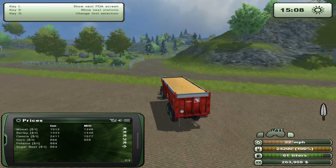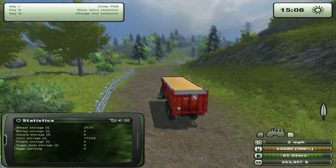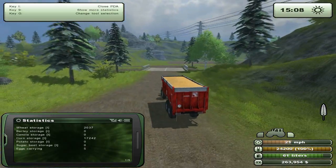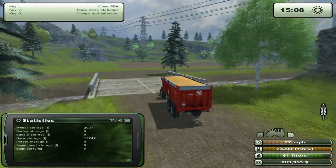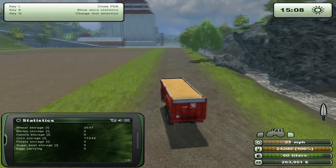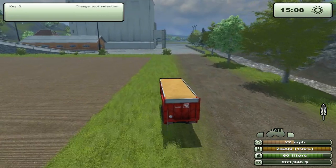Let's go ahead and sell this wheat, which will give us a fair amount more money. I'm going to sell the corn as well, which would give me another $17,000. Once we buy the harvester we'll end the episode, and I'll go ahead and do some other missions so I can get a good cultivator and a good sower — because that's what I've been aiming for for quite a while. I've been playing for 2 hours and 14 minutes this session.